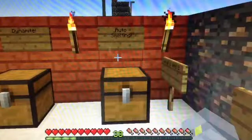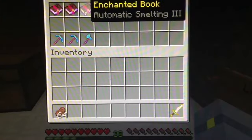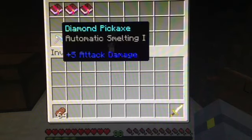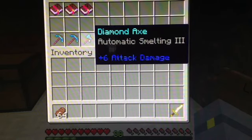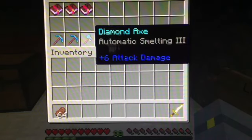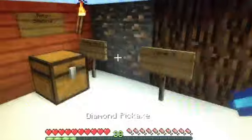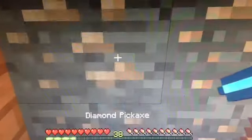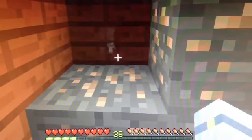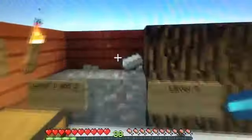In Minecraft, we have a new enchantment, and that is Automatic Smelting. In this chest you can see we have Automatic Smelting 1, 2, and 3. You can get 1 and 2 on pickaxes, which automatically smelts the ore that you mine. This is Automatic Smelting 2, and this is 1. So if we mine, we automatically get the iron ingot — as you guys can see right there. You can see it just pop out. That's really cool. I got 4 iron out of that.